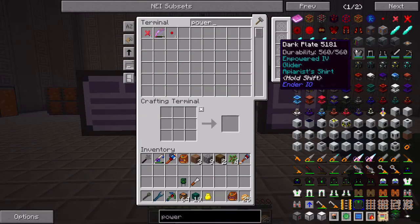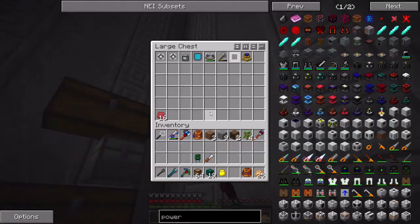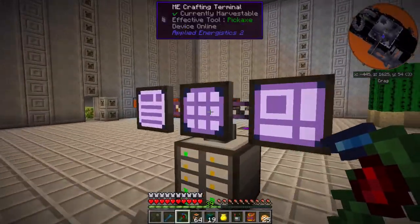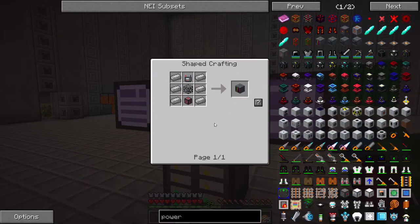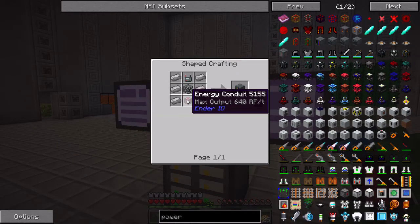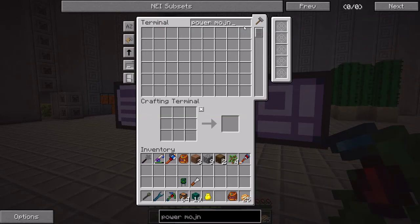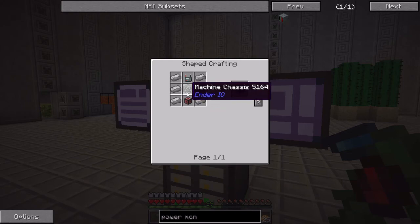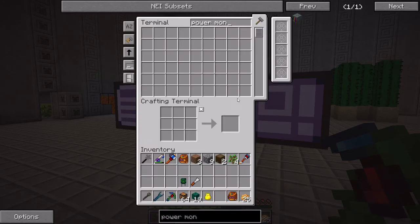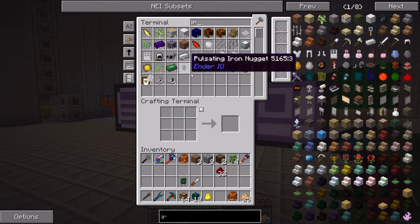So I know that Ender IO has a power monitor and I should probably go ahead and create one of these. And I think I have this little guy - and that is needed for this. So power monitor. That'll make it a little bit easier. So machine chassis and energy conduit. I need conductive iron, which is just redstone and iron. So let me go ahead and grab some of that. Half a stack of each is probably fine.